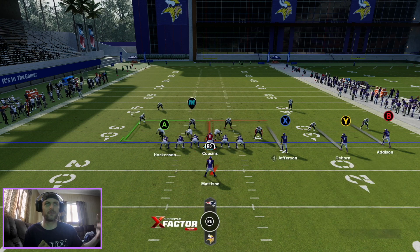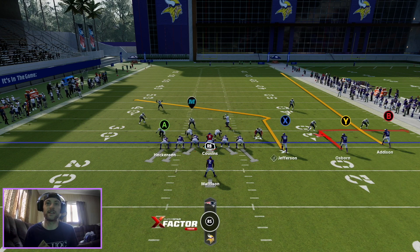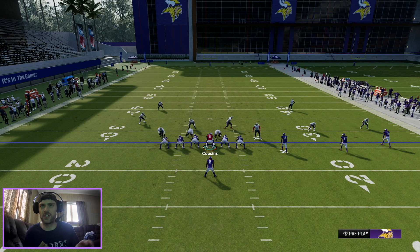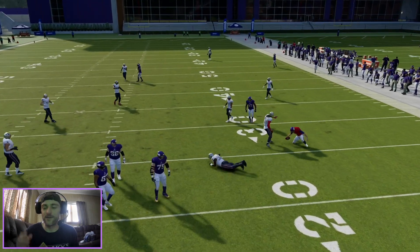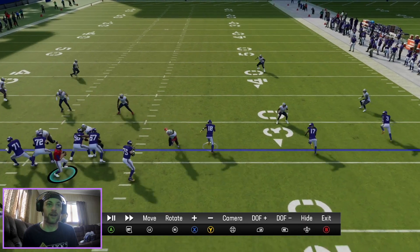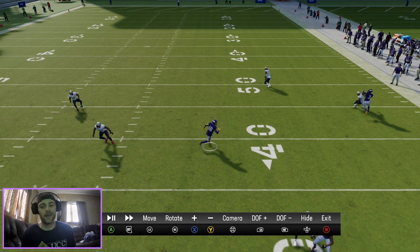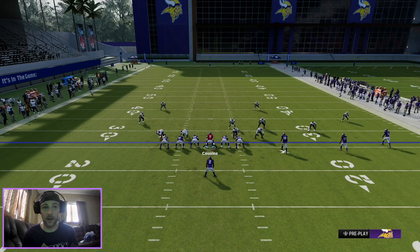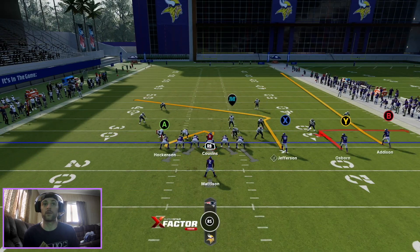Let's go max protect — seven-man protection. Let Osborne do his thing out there. We think it's man coverage, we have Addison on the streak, Justin Jefferson on sort of that little wiggle route. It is not man — not great. Justin Jefferson was wide open getting to that slot area. If you hit him on that break right where he's breaking outside, you can get a lot of free yards. Maybe you catch the user off guard where he cuts outside and then cuts back in. Against man coverage, you're able to hit that little route.